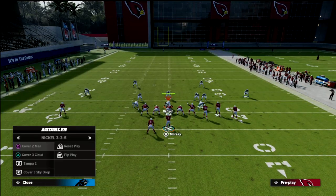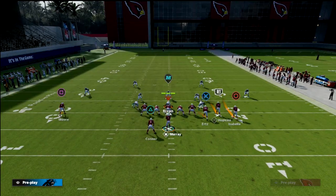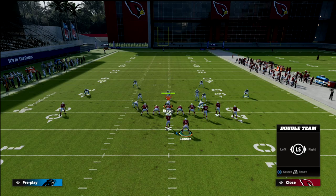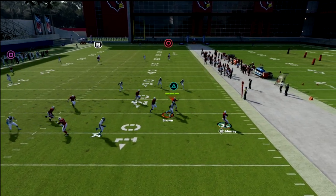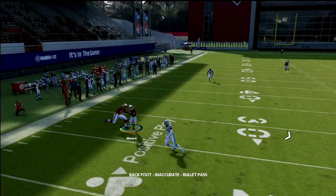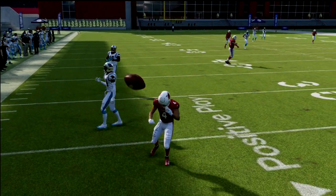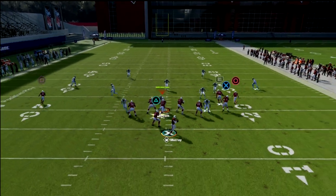Let's quickly look at Cover 4 Drop. Same thing — slide to the right and get out of the pocket. Cover 4 will probably defend this the best, but a lot of times the zones will still glitch out, which is really the key with this concept. It's best against Cover 2, though.